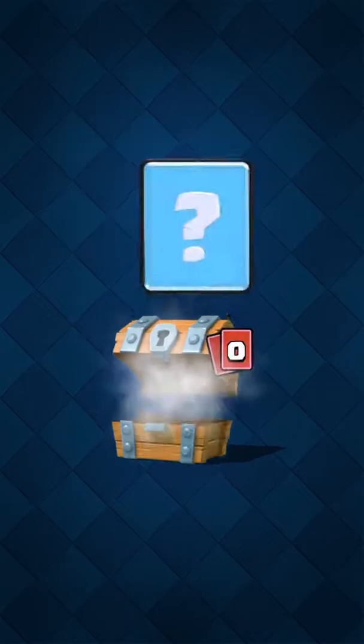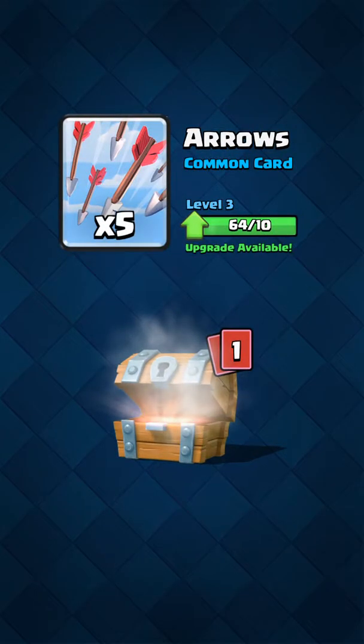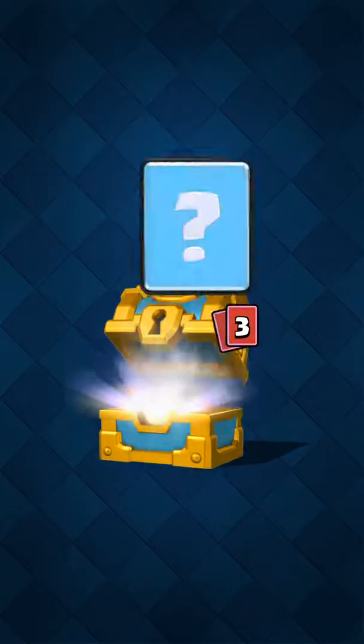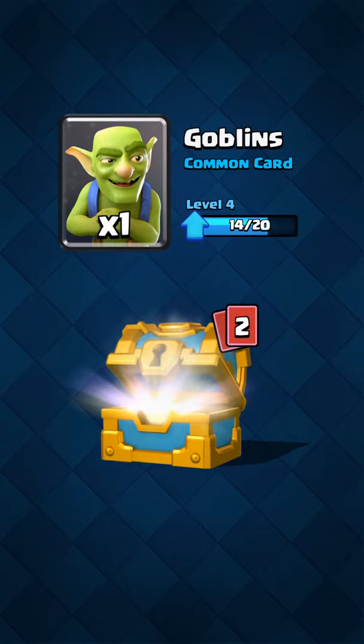The deck is pretty expensive, so let's open up our free chest and see what we get. No new cards — I don't get any new cards. I got a Mini Pekka. Gold chest, let's see what there is. Oh, I got the Minion Horde!